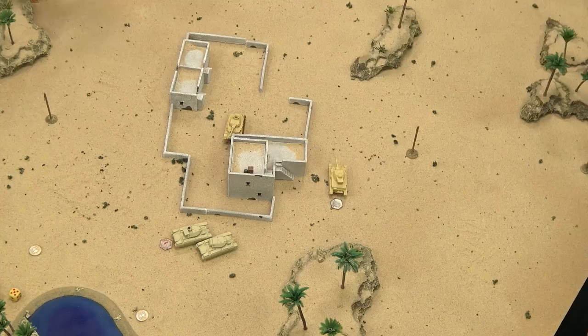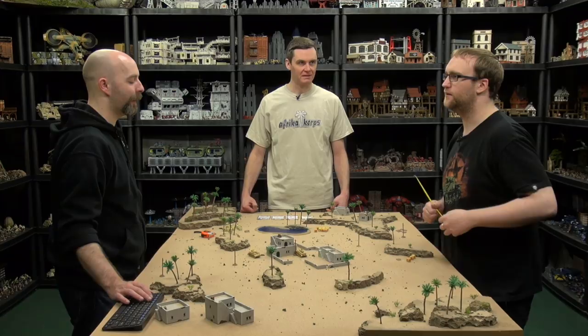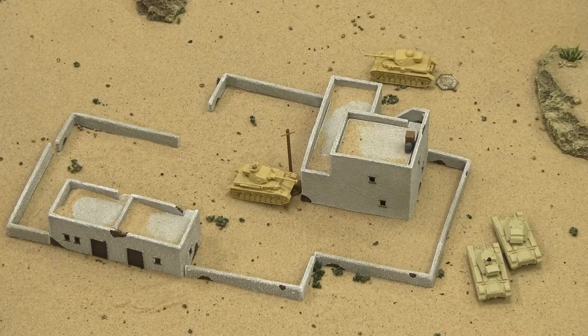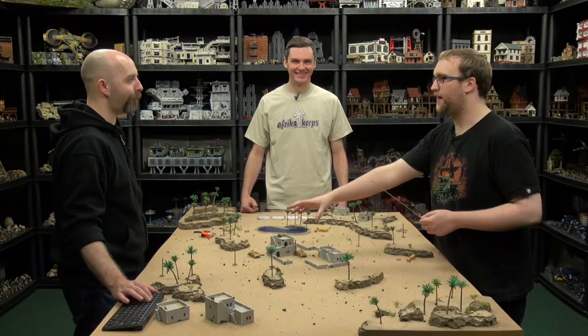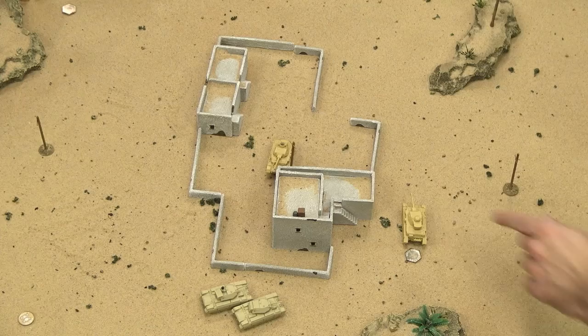I will say to everybody — this is a very cut-down version of the game. This is the minimum you need to get on the table and actually learn those mechanics. I kind of want the Crusaders to start wolf-packing these two Panzer IVs separately — go for one at a time, then swing around and go for the other one. I want to keep the active gun away from me while I can.